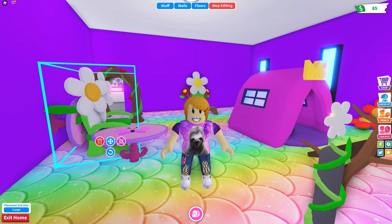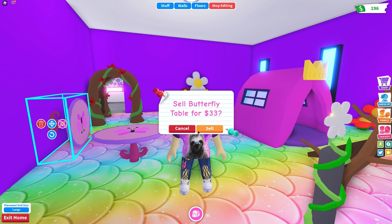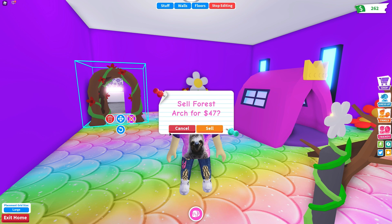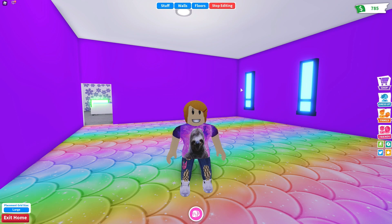So the first thing I'm gonna do is sell all of this stuff because it doesn't really match the theme. I have to do this so I have room for all of my cute pet stuff. I think I had like three of those tables. Okay, abracadabra — I got rid of all the furniture in this room!